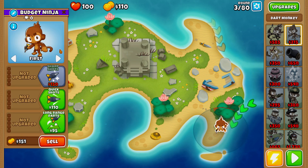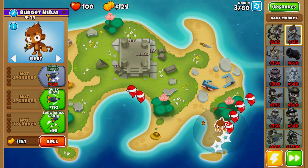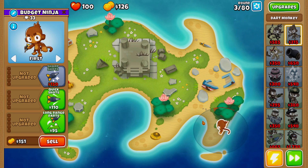The first thing we're going to start off with is placing our dart monkey. We want to place it right here — I do know we could place it to the left and it could pop more balloons, but there's a very specific reason why I have it placed here. It's basically because I want our dart monkey to get two pops at once, so that's exactly why I placed it right here.